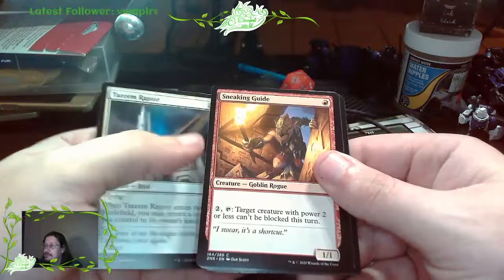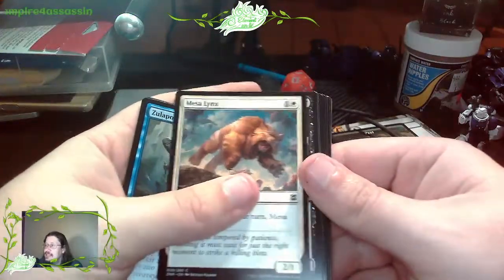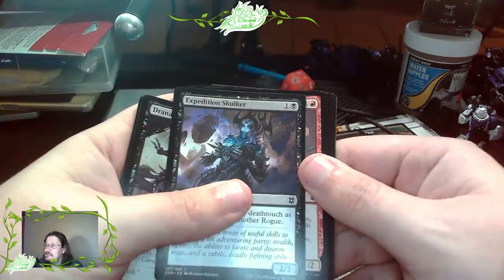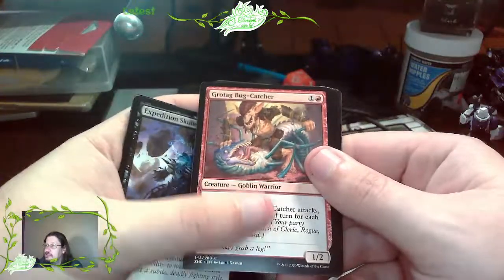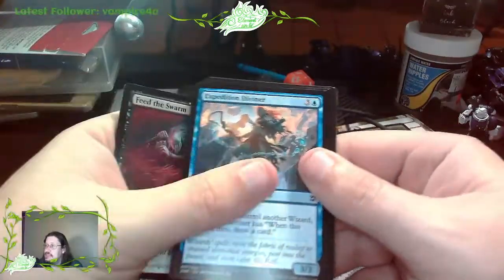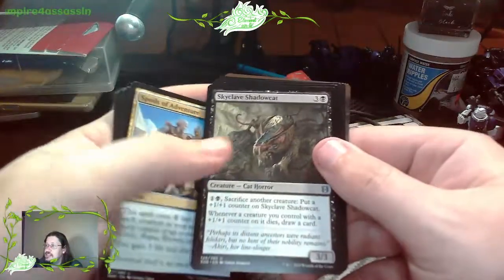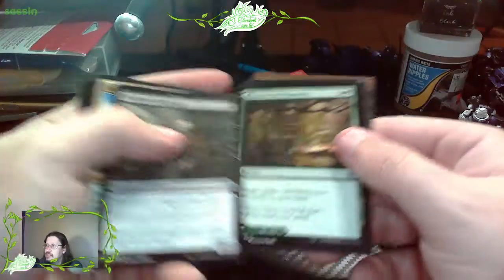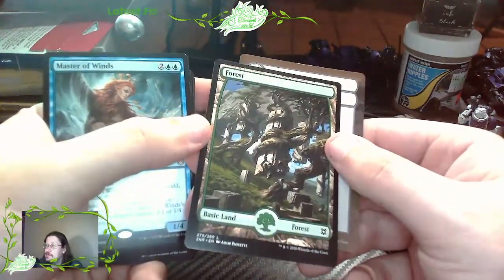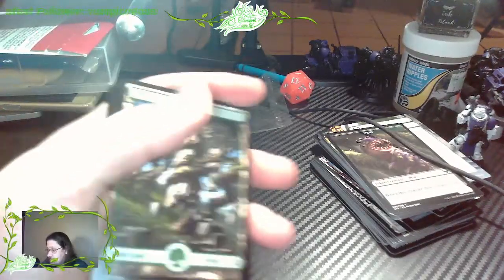Tazeem Raptor. Sneaking Guide. Zillport Duelist. A Mesa Lynx. Zillport Drona's Silencer. Expedition Soul. Grotag Bug Catcher - another goblin. Feed the Swarm. Expedition Diviner. Nissa's Zendikon. Spoils of Adventure. Skyclave Shadowcat. Belged Recovery. Master of Winds. A very unique forest card - I don't think I've ever seen that one. I know it's just part of the set but one I've never seen is always nice. And then another one of those blank cards.